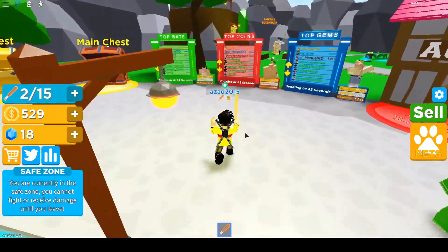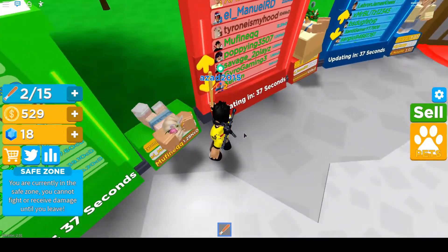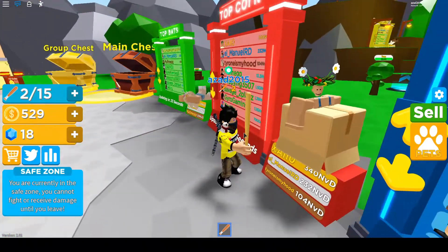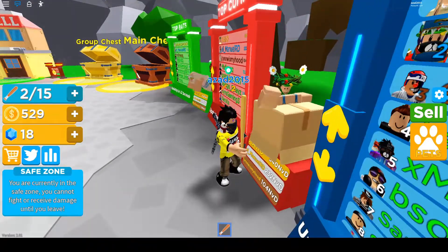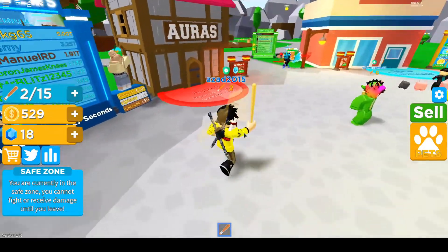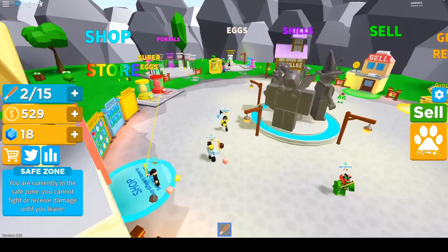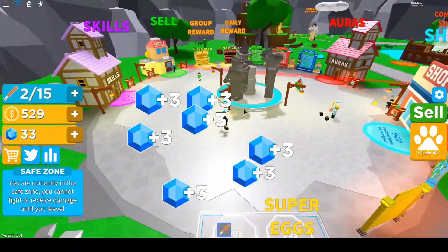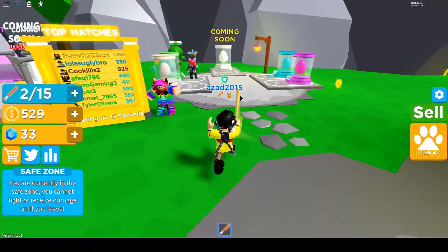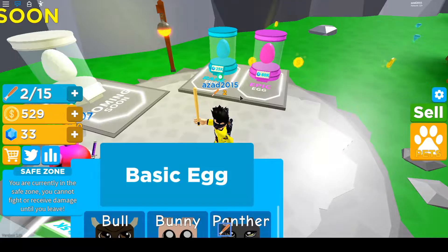I like this one — it looks pretty good, the one with a box dancing, it's cool. We found the eggs over there. There are some super eggs over here if you want to buy them, they're going to be pretty good. The basic egg is going to cost you 1500 gems.